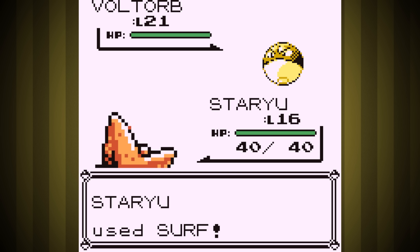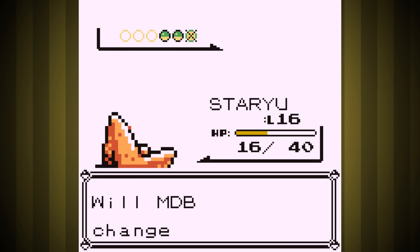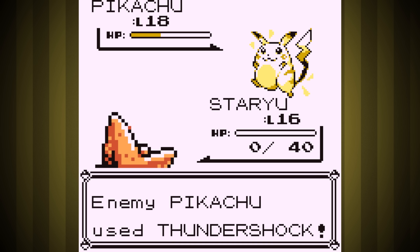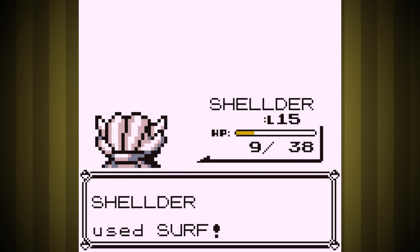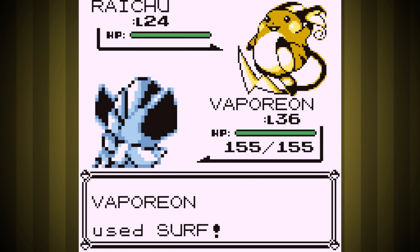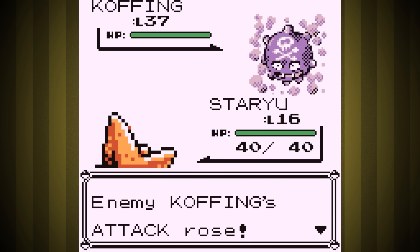We won the Electric Gym, but the new catches weren't really doing it yet. They got a little bit of experience and some knockouts, but it was really up to Vaporeon to finish the fight. It might take a little while before these guys have enough experience to really pull their weight. If we get to Cinnabar Island, that would be a great place to quickly grind them up. Maybe we're ready to just beat the Poison Gym real quick if we can surf there.